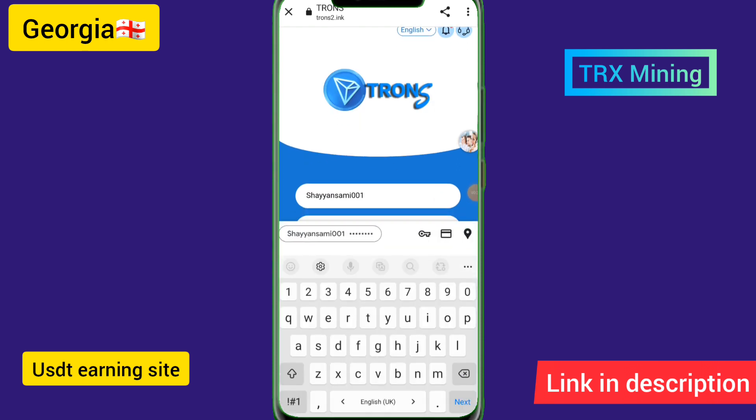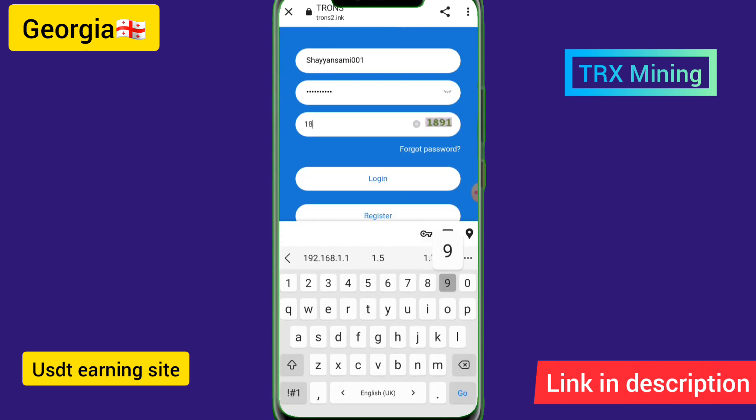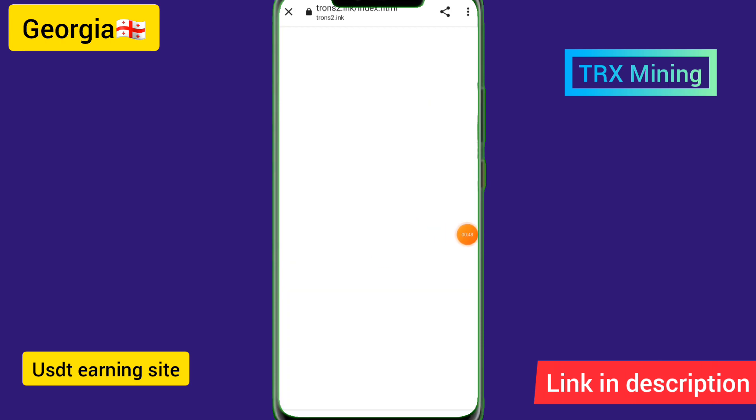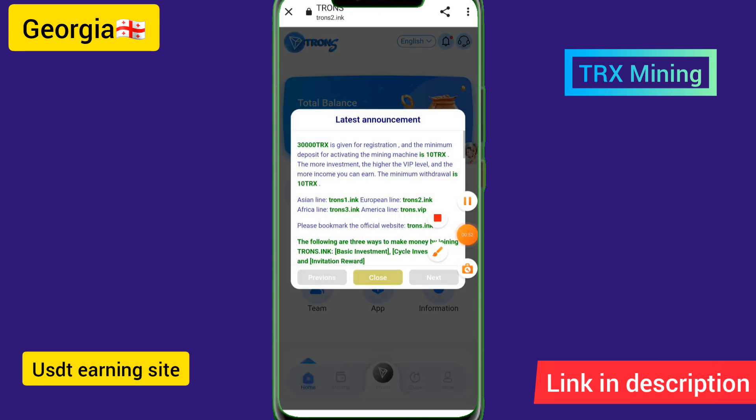Enter your login details and the captcha code, then touch the login button. I have gone through the login details successfully. I already had an account created, so I have successfully logged in.